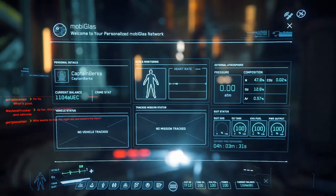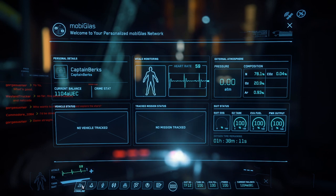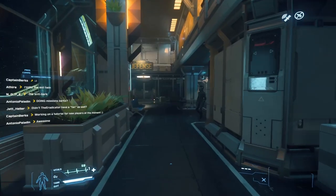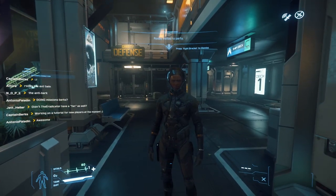Back to Mobi Glass basics. The main screen shows your UEC in the top left, your crime stat, your suit, external atmosphere, vitals, mission, and vehicle status. Under Com Links on the right side, you can mute a friend or invite them to party. If the invite doesn't work, you can press F to interact in person.